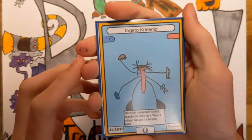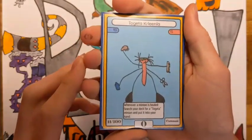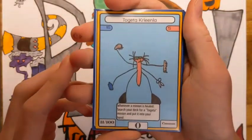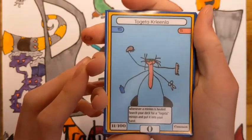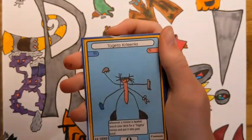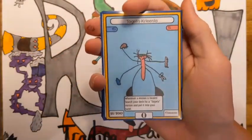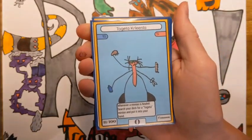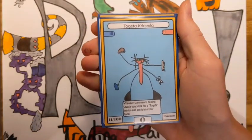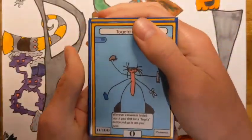So the first card is Togeta Kleena — 15 HP, 5 attack, and it costs 0 for it to attack. Its ability is really good: whenever a minion is healed, search your deck for a Togeta minion and put it in your hand. This is really powerful because healing is the main strategy of this archetype. They just want to heal each other, and this is the card draw for the archetype. Definitely a really good card.